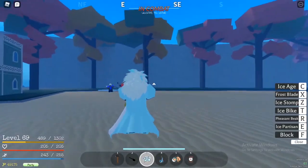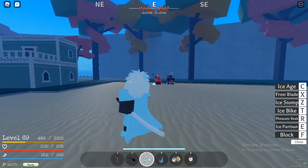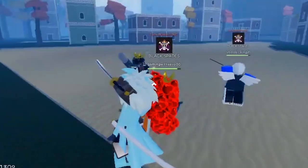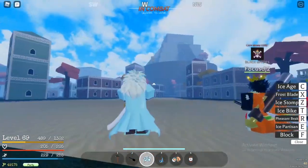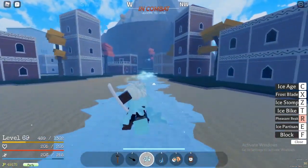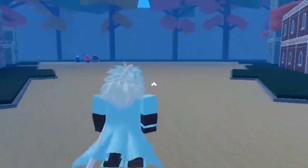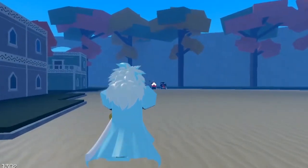Next up you get your R ability, which is the most broken in my opinion. You can use it for two things: damage and movement. For damage, you got okay range but you gotta somewhat hit dead on the target, then they'll be stunned and you can finish it off with an M1 combo. For movement, if I want to go somewhere quickly I just shoot it — the ice path will be created and you can run on the ice, which is faster than Geppo. It's really nice for movement and combos.